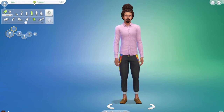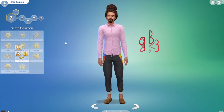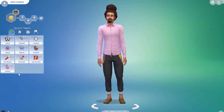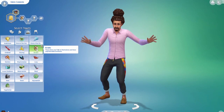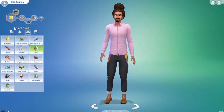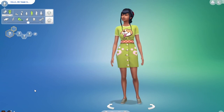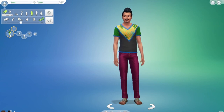I randomized their name, their aspiration, and the mini aspiration. For their traits, I just picked three because if you hit the randomization button they all get randomized. To fix this in the later characters, I also used the random number generator to decide which trait to eliminate and replace with the erratic trait.